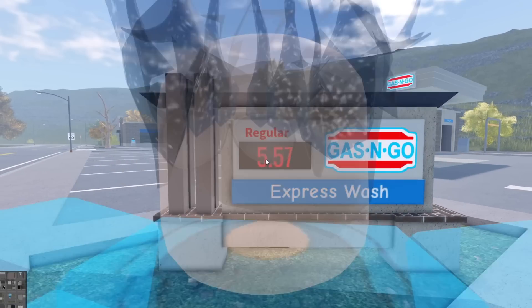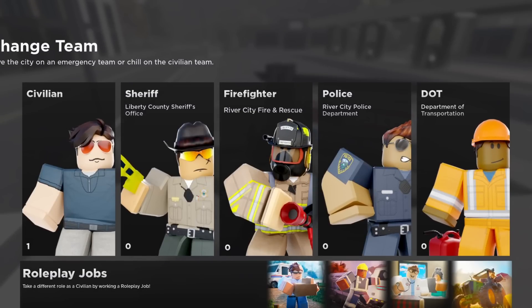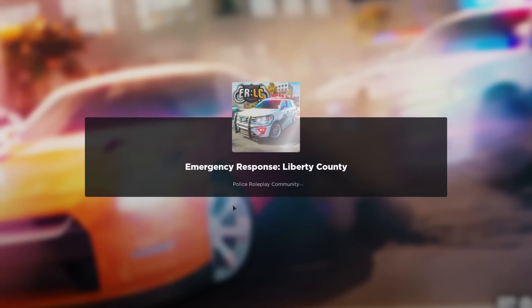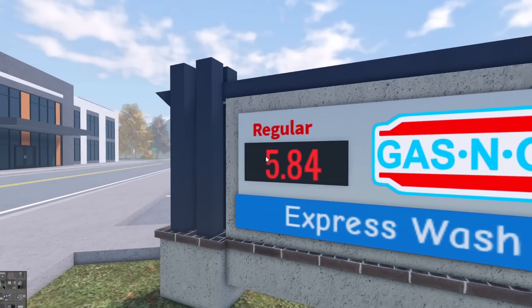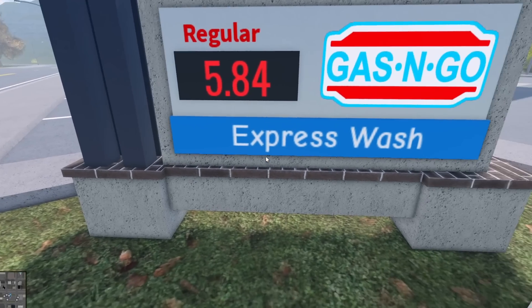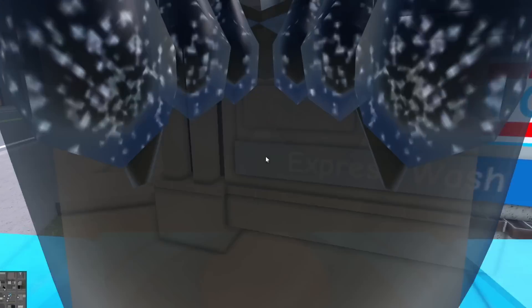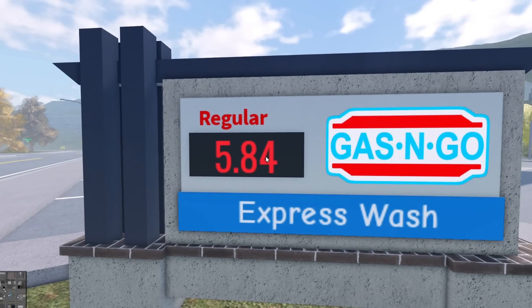This one in the city gas station is $5.57 per gallon, and there's only one person in my server right now. Now if I leave my private server and go back into a normal public server, I'll show you what the price is in there because it's actually a lot different. You can see it's $5.84. I believe it goes up by one cent per person in the server, so if you've got like 30 people in your server it'll be a little bit more. In this server I think there's like 20 something, which kind of adds up to the price.